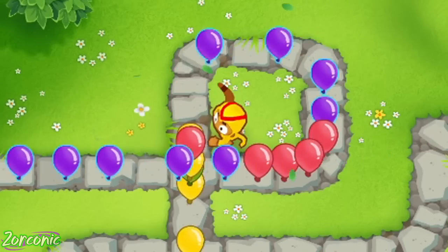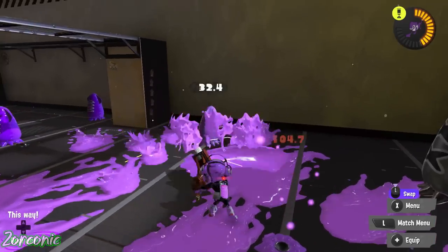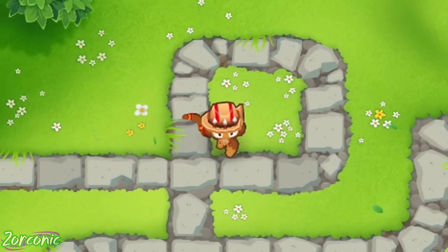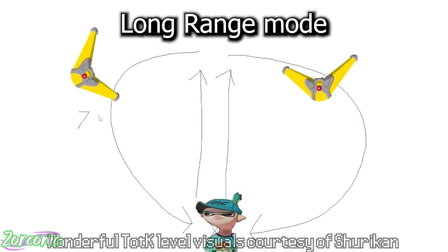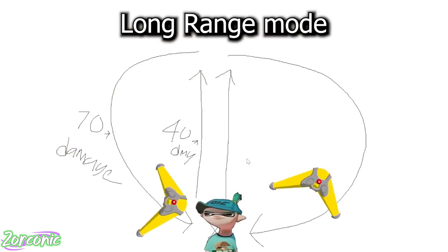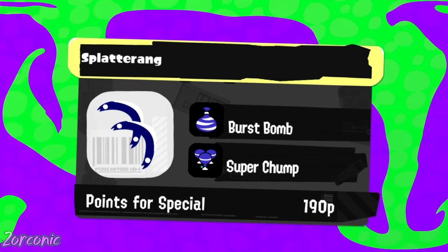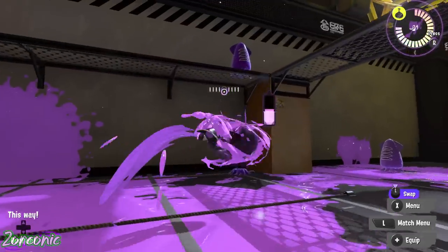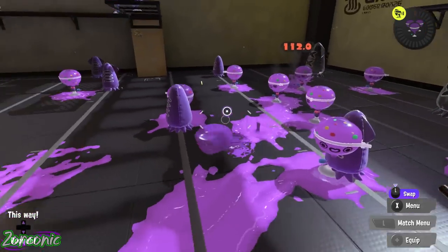The Splatterang is based on a boomerang, and you get to hold two at a time. It functions like a brush where you spam ZR to throw it, activating its short range mode — the Splatterang moves forward and comes back instantly. But if you hold ZR, it activates long range mode: you throw both at the same time and they go farther, curving back in a circular shape. This leaves you more vulnerable, but it covers a wide area and does more damage, especially on the way back, promoting good spacing and advanced techniques. The kit this weapon receives is burst bomb and super chumps — burst bomb provides amazing combo potential for quick kills, and super chump helps with painting and getting closer to engage enemies.